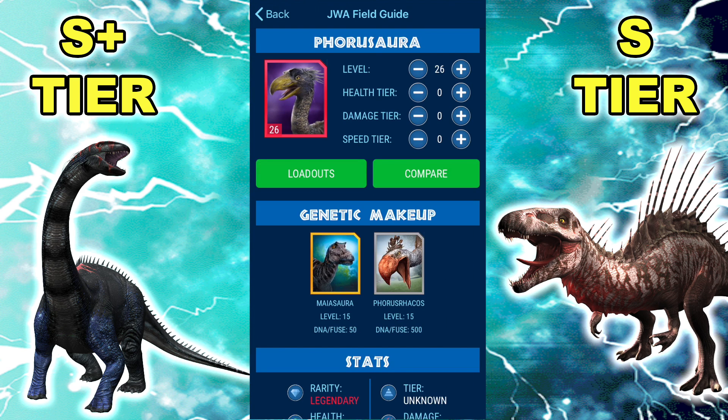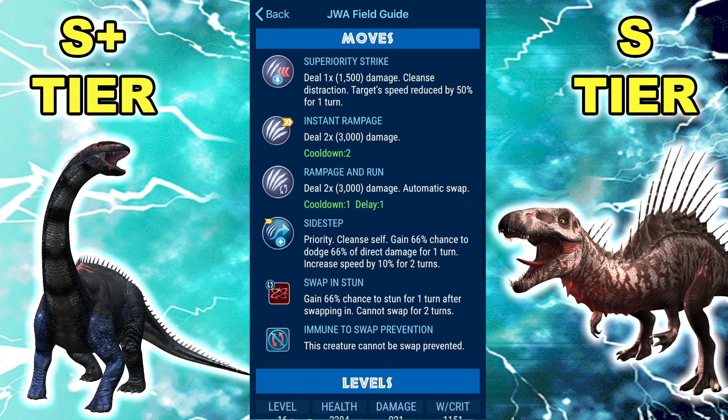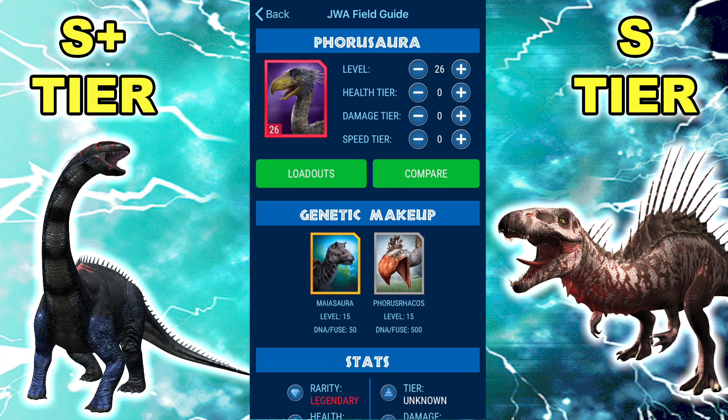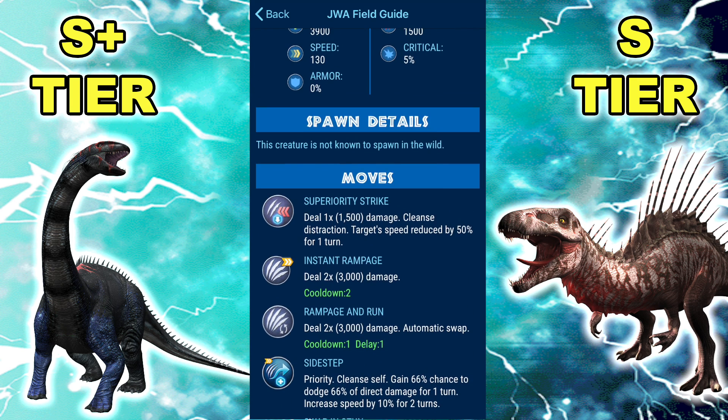Moving on to Phorusaura — or however you pronounce it — this new bird: 3.9k HP, 1.5k damage, 130 speed, Superiority Strike, Instant Rampage, Rampage and Run, Sidestep, Swap and Stun, immune to Swap Prevention. We were literally just talking about this thing before we started. This thing's an absolute monster. Two Rampages with 1.5k base damage at 130 speed — what the heck? It's very similar to Smilocephalosaurus except actually good, because it's bulkier. It's got a stupidly good speed tier. The kit — the 6,000 damage in two turns is ridiculous.